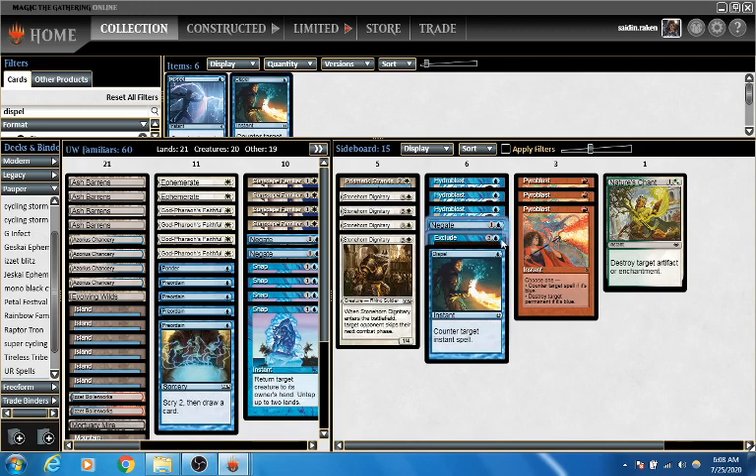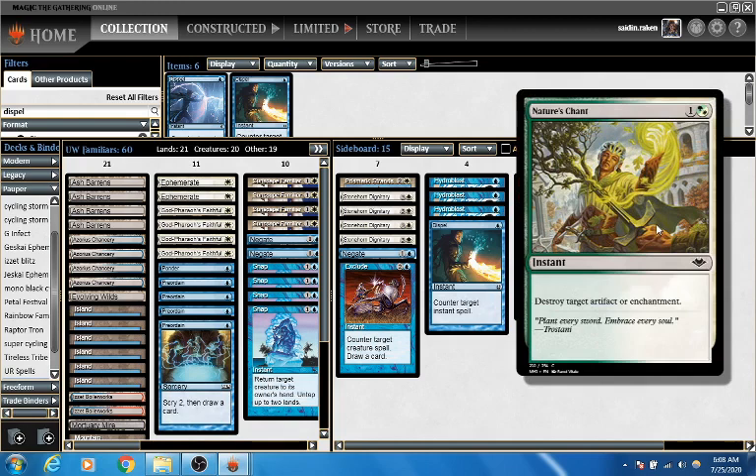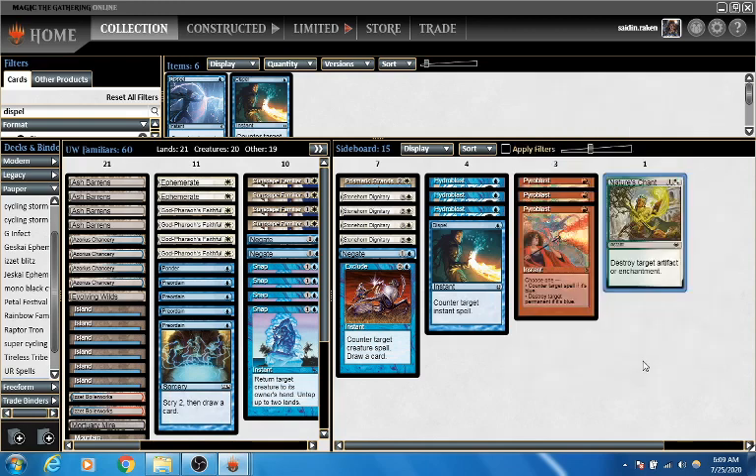My other two counters that I was using here are Negate and Exclude. Exclude is super good against things like Boros Monarch or against Mono-Black Control, and can be another way to counter a Dinrova Horror. And last but not least we have a Nature's Chant, which is Destroy Target Artifact or Enchantment — essentially a Disenchant. But because it has green in the casting cost, if I have a Familiar out, it costs just one white mana to cast it, which is quite good — a one-mana Destroy Artifact or Enchantment.